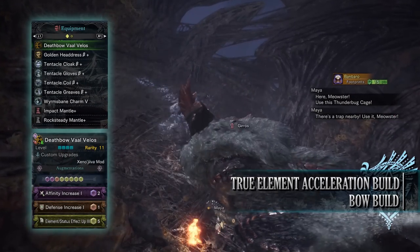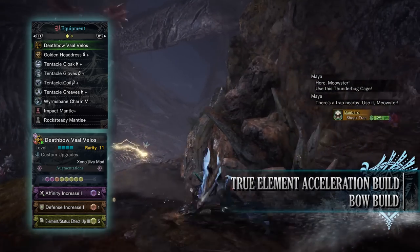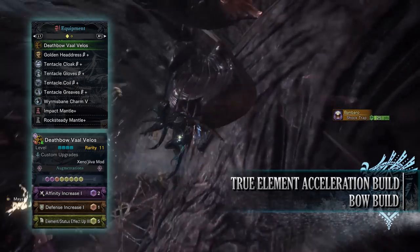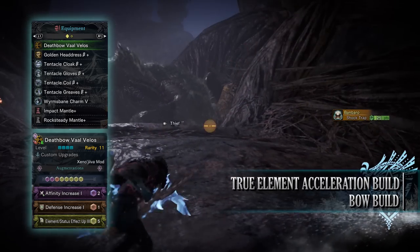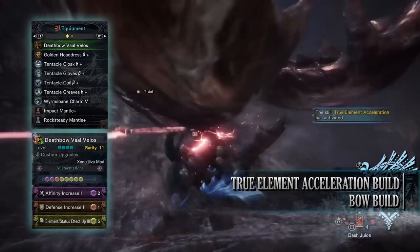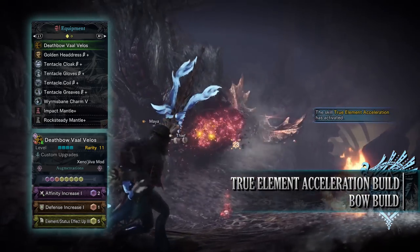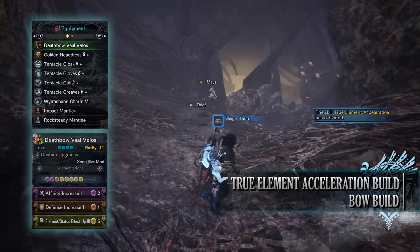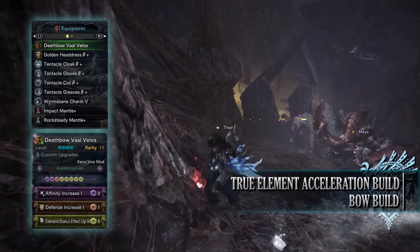For this build you need the Golden Headdress Beta, the Tentacle Cloak Beta, Tentacle Gloves Beta, Tentacle Coil Beta and the Tentacle Greaves Beta. I'm also using a Worm's Bane Charm 5 as we are making a Dragon Elemental build — this can be replaced to match whatever element you are using. For my weapon I'm using the Death Bow Val Velos, which is the Black Veil Val Hazak bow, augmented with Affinity Increase, Elemental Up Increase and a Defence Increase, plus Custom Mods to increase the build's elemental rating.